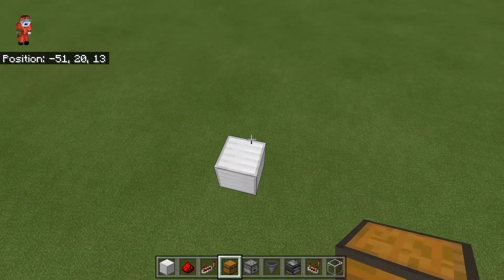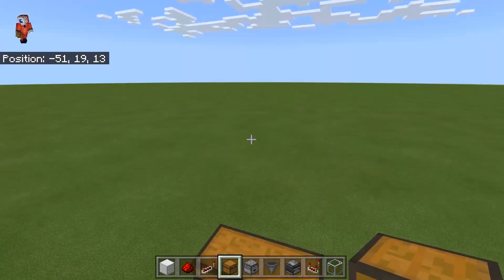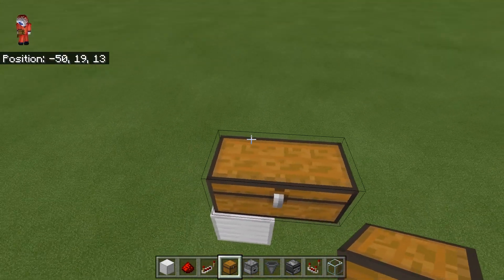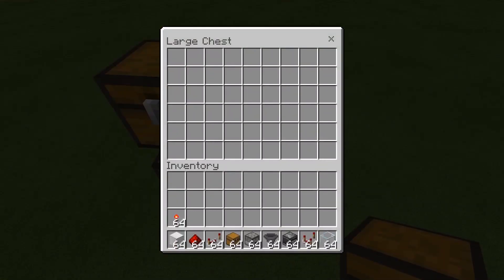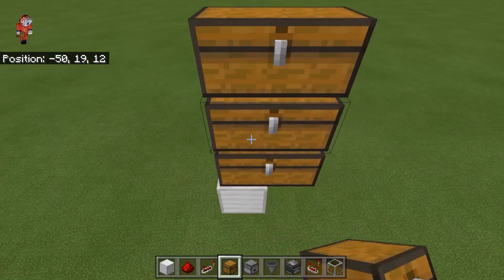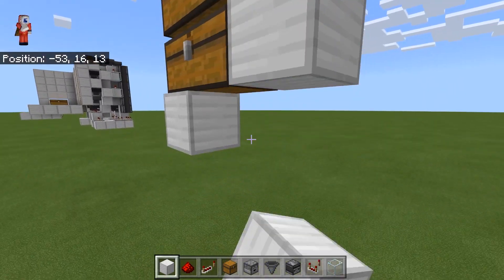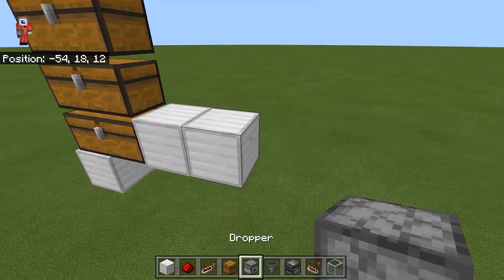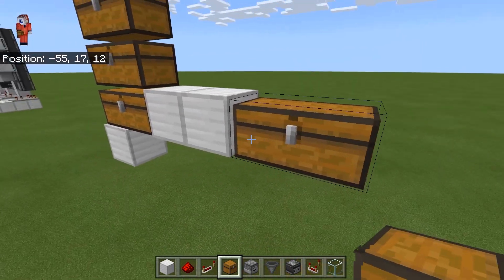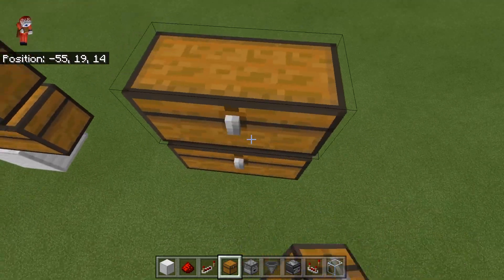First thing you want to do is put in the chests. I'm choosing to have three columns with five chests in each column. You can do whatever you want with this — you can have as many chests as you want, it can be taller, and you can put as many columns as you want. We need to space the columns out two blocks apart from each other for the redstone to fit. So we just go two blocks over and place in the next column.